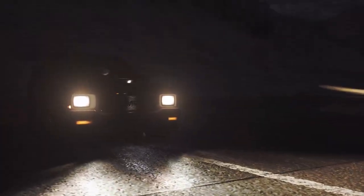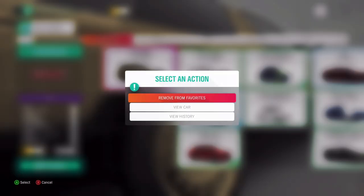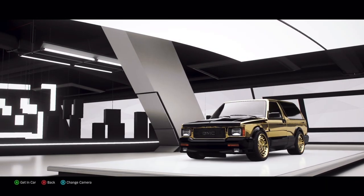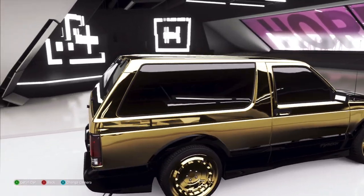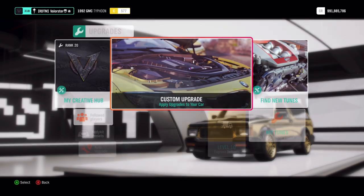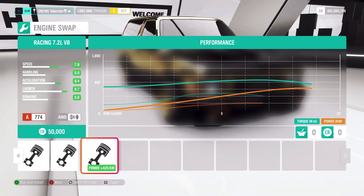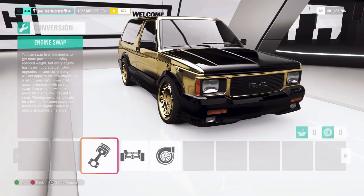There it is — sadly it's pretty dark outside so you can't see the car really well. This is the car we win; it's painted gold and looks pretty cool. Looking at the upgrades — this is always the most interesting part — it has a really fast engine. So if this car has some grip and handling, it will be a very good and fast car to use.